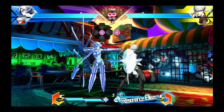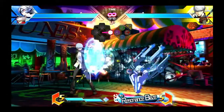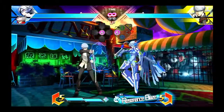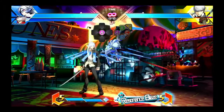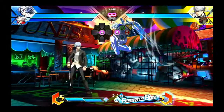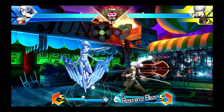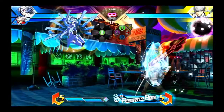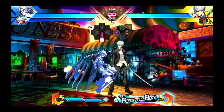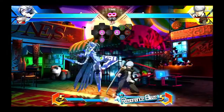Those summon swords can also be cancelled into an Act Parser. The normal flow of this will be making the opponent block summon swords, cancelling into backwards Act Parser, making them block more summon swords that you fire from the air, then cancelling into forwards air Act Parser, and doing an A attack as you fall. From there, you can go into an A attack auto combo whether you hit the opponent or not. This pathway is extremely hard to block, it leads into more mix-ups if your opponent does block it, and it doesn't require you to use any resources.